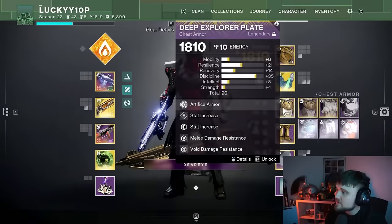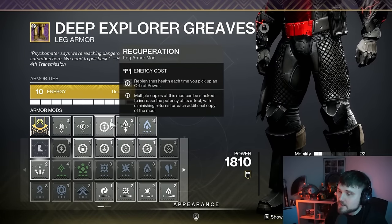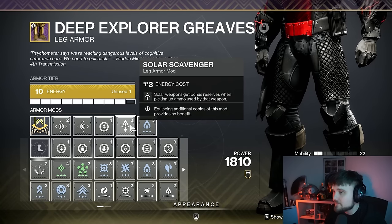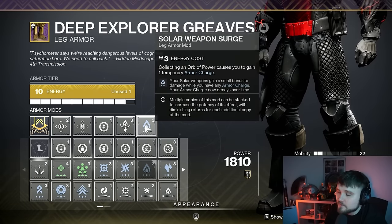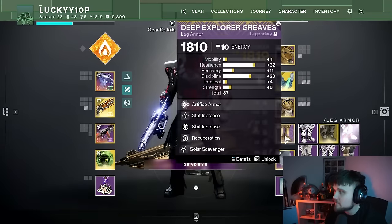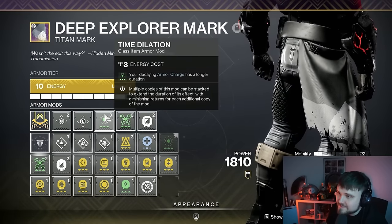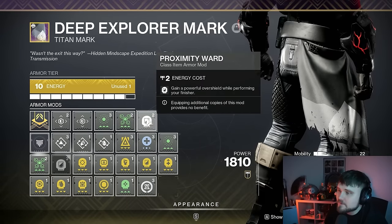On boots: Recuperation gives health when picking up orbs. Scavenger is huge — when you run out of power ammo dropping down, you want bigger pickups to refill your ammo. Solar Weapon Surge makes your linear fusion and Sunshot do a little more damage. On the class item: Time Dilation extends the timer for your damage increase from solar surges. Powerful Traction means when you pop your Titan wall you'll pick up nearby orbs. Proximity Ward gives an overshield from finishers to keep you alive.